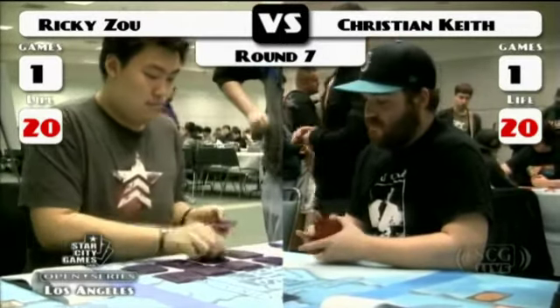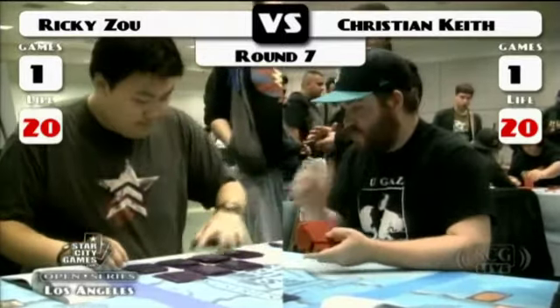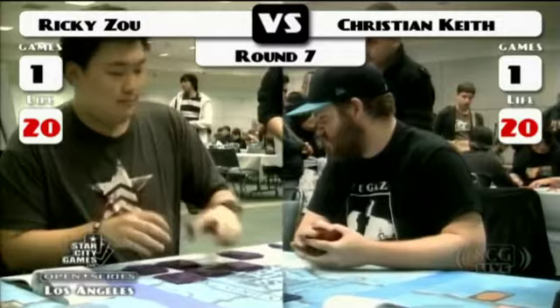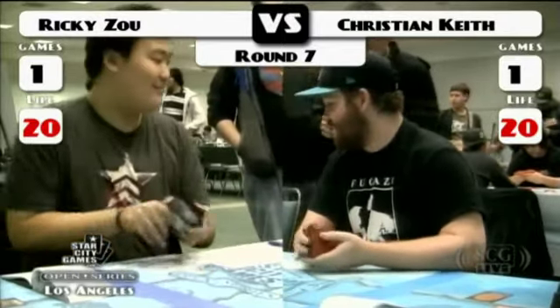Comparing this to the Spagnola list, I think the difference is minus one Bane Slayer, minus one Spell Pierce, and he's got an extra Mana Leak and a Deprive.